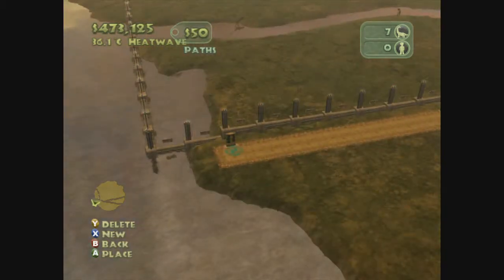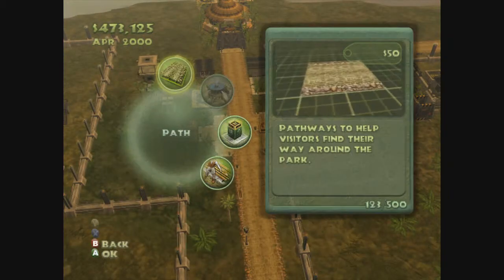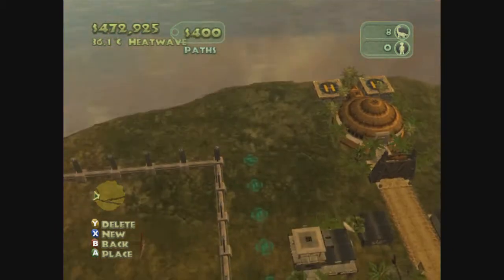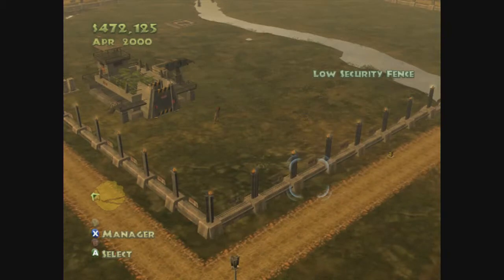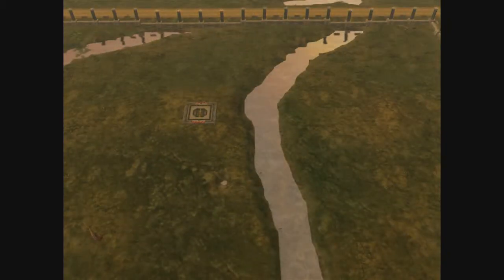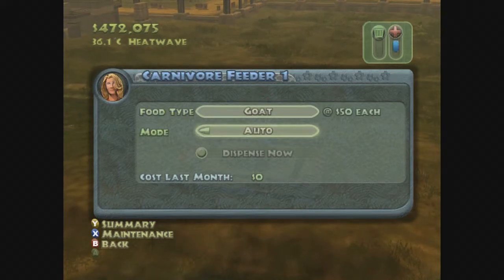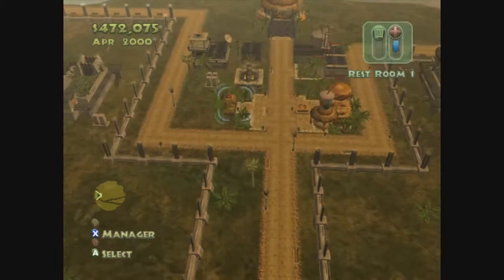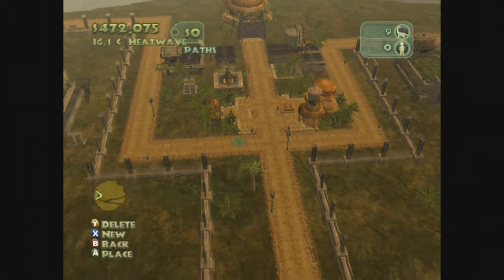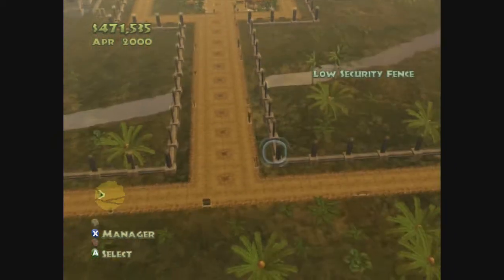It won't let me build out in the water — that's okay because we're going to do this. Manager, build paths. We're just going to build it as far around as we can. Ceratosaurus! There's a goat in the feeder — auto goat. Yeah, there's a goat! I'm so happy it's like the movie, that's hilarious. Manager, build paths — we want to build them right here. There we go, we have a double path down the center.